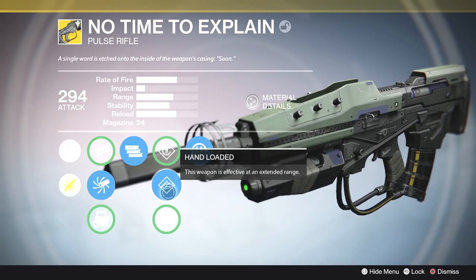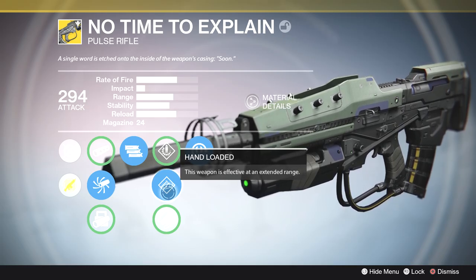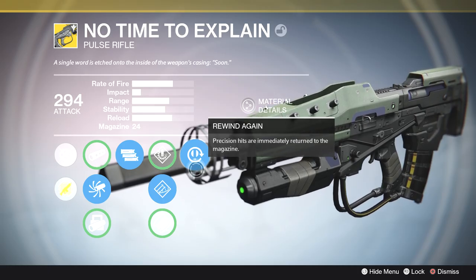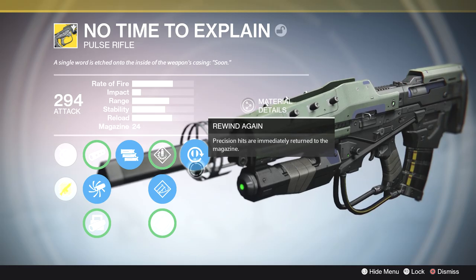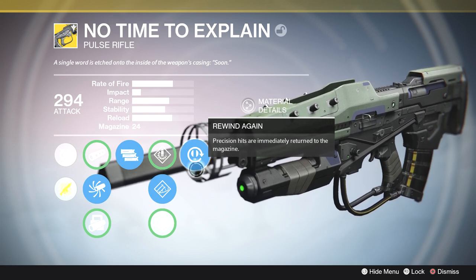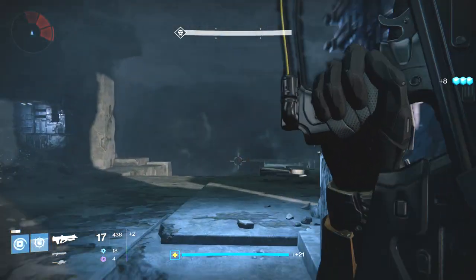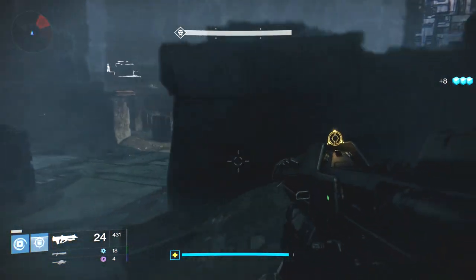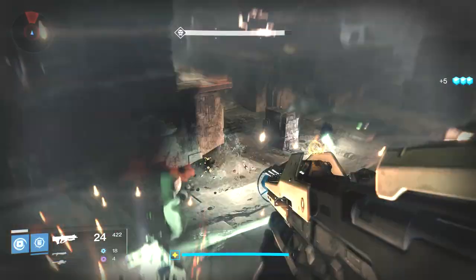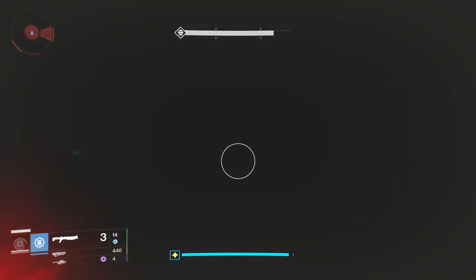For the second perk column we have speed reload, hand loaded, and fitted stock. I stick with hand loaded — range is a very important stat in Year Two, so anytime I can get more range I go that direction. The exotic perk is Rewind Again: precision hits are immediately returned to the magazine. Think about standing in front of Golgoroth and firing this into his belly and never having to reload. Any boss with a big crit spot — you're going to fire this a lot before reloading. It's very useful even against adds; if you're picking them off with headshots, this thing won't need to be reloaded much. It feels a lot like Bad Juju in that respect.